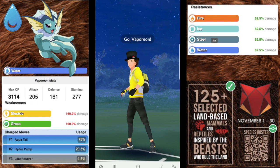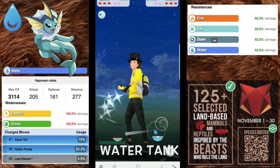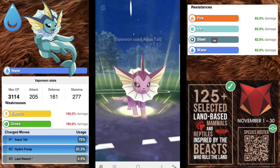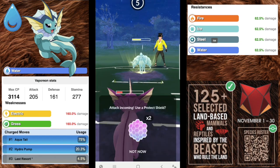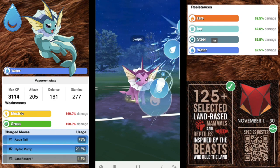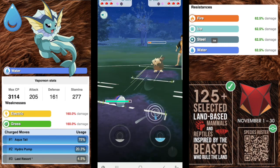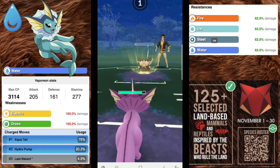Up next we have Vaporeon, a pure water type Pokémon with an attack of 205, defense of 161, and a beefy stamina of 277. It is weak to grass and electric types, and resisting fire, ice, steel, and water. Water Gun is the fast move, and for charge moves you're going to go Aqua Tail for sure — that's your spammy move.